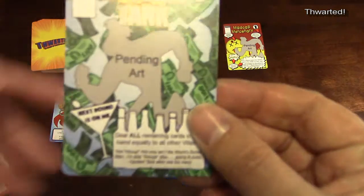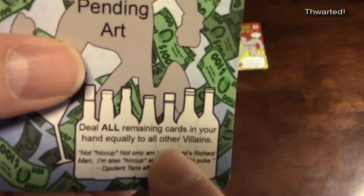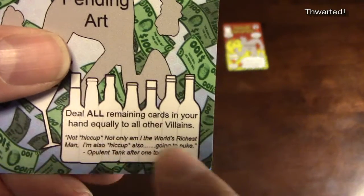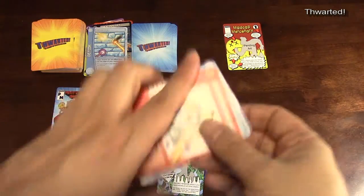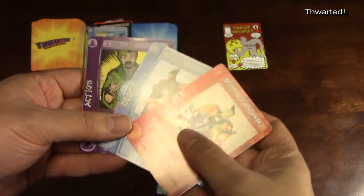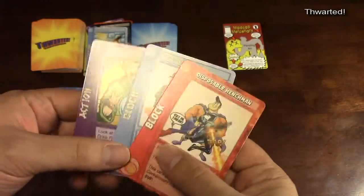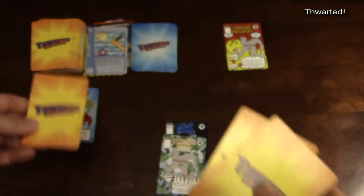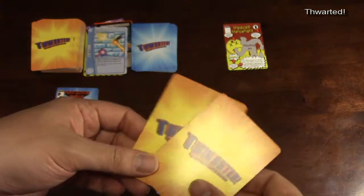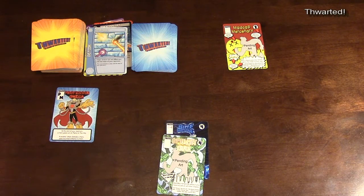Nobody's going to block me, so I discard those four cards and Opulent Tank is defeated. I already have the patrol marker so it won't come to me again. Now we do Opulent Tank's ability: deal all of your remaining cards equally to all other villains. I'm playing as a three-player game, so I shuffle those up and distribute them as equally as possible.